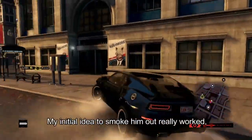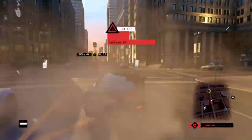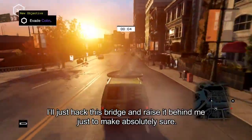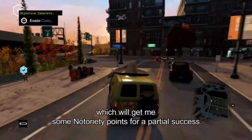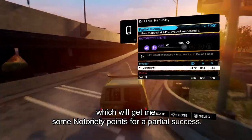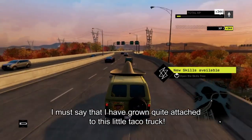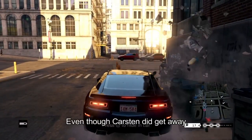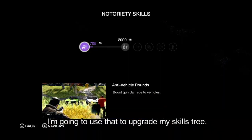I'm absolutely getting hammered by the cops. My initial idea to smoke him out really worked, but with all these cops, this is really starting to go badly. It looks like I've just about escaped from Colin here — I'll just hack this bridge and raise it behind me just to make absolutely sure. I've avoided being killed by Colin, which will get me some notoriety points for a partial success, which means I can unlock some new skills. I must say I've grown quite attached to this little taco truck. Even though Carsten did get away, I still spotted the hacker and I got some partial notoriety points. I'm going to use that to upgrade my skills tree.